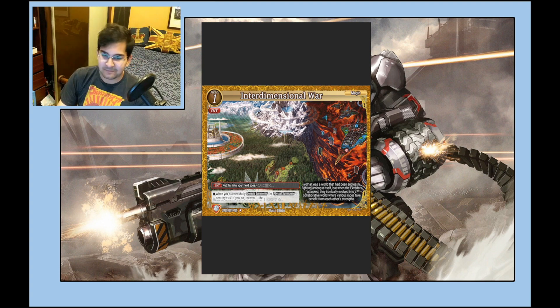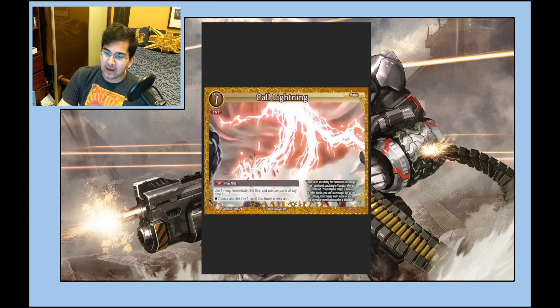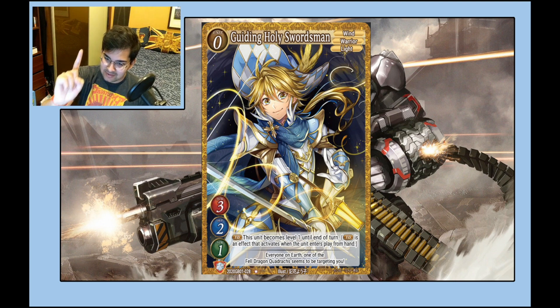This level zero Wind/Warrior/Light 3/2/1 with touchdown to become level one — I really think this card sucks, which to me means there's a reason it was printed that will make it ridiculous in the future. Almost every card in the game is good; there doesn't seem to be much chaff. Cards that look like chaff have future uses — even Call Lightning with hard destruction will probably be useful. My prediction is this will matter when we get synchro-like summoners that need specific Wind/Light materials.